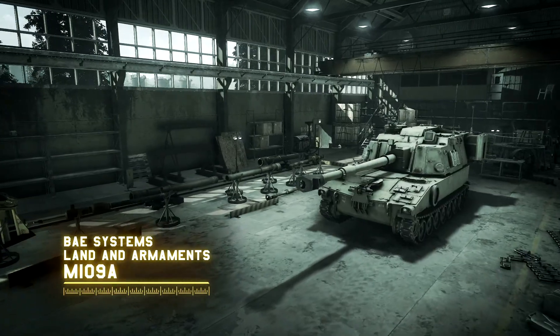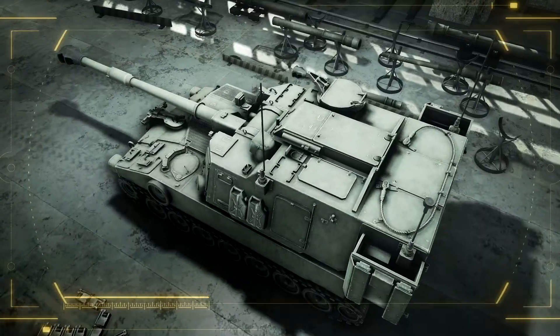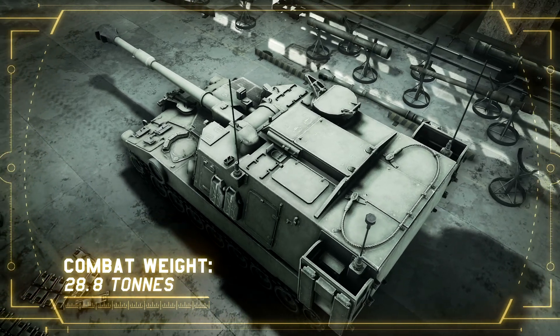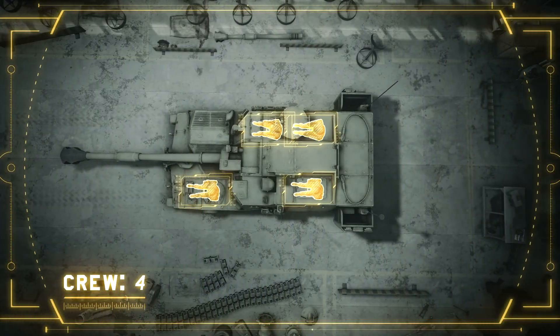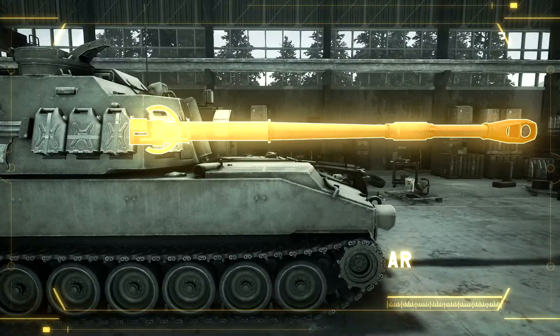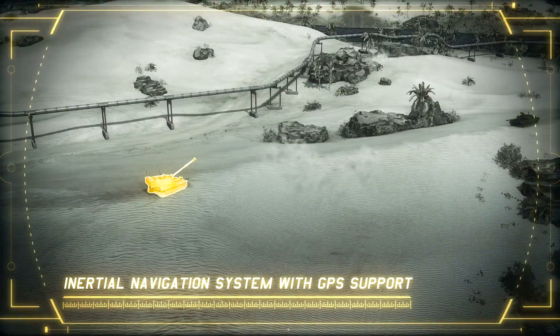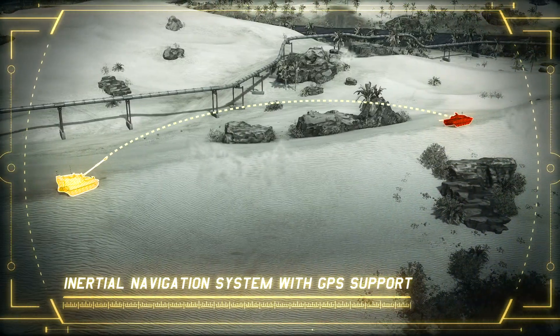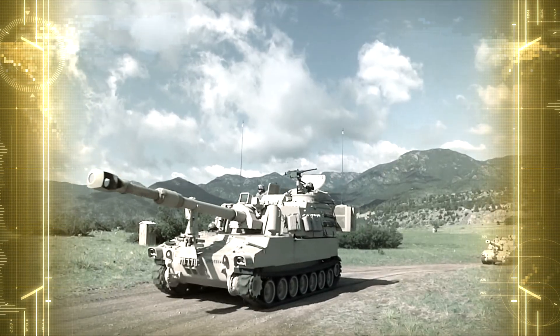BAE Systems Land and Armament M109A6 Paladin. Combat weight: 28.8 tons. Crew: 4. Engine: 400 horsepower Detroit Diesel 8V71T. Armament: 155mm M284. Equipped with an inertial navigation system with GPS support.